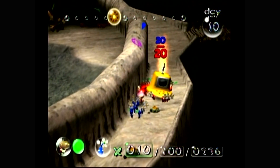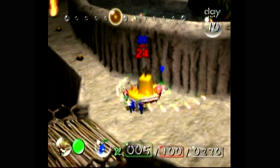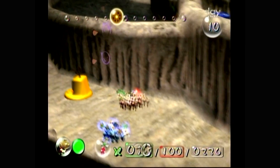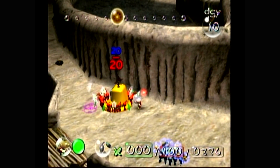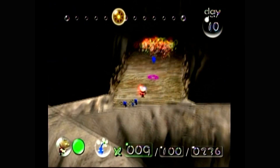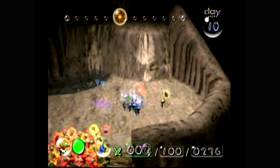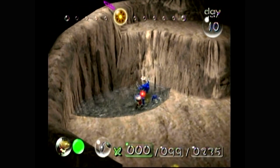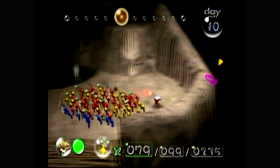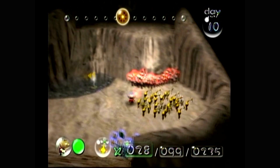Why are you guys randomly grabbing onto that? You're supposed to be on me. Red Pikmin, you carry this. Blue Pikmin, stay with me. Okay, one of you is dead — we're just going to have to deal with that. This is why we needed blue Pikmin, because they are required to break this barrier so everyone can actually get up there. That's the only thing we needed the blue Pikmin for. Now I want specifically yellow Pikmin because they're the only ones I can throw up here.